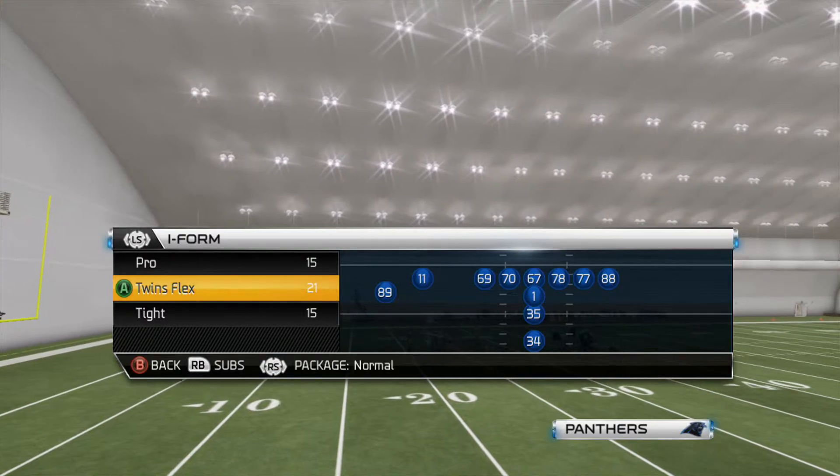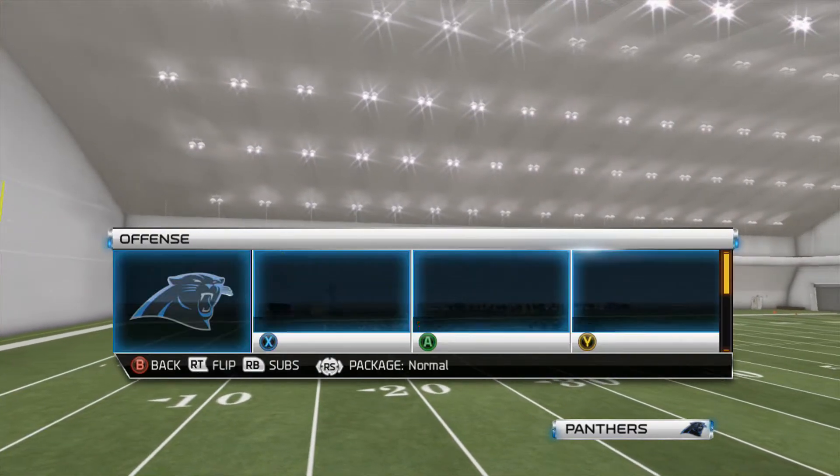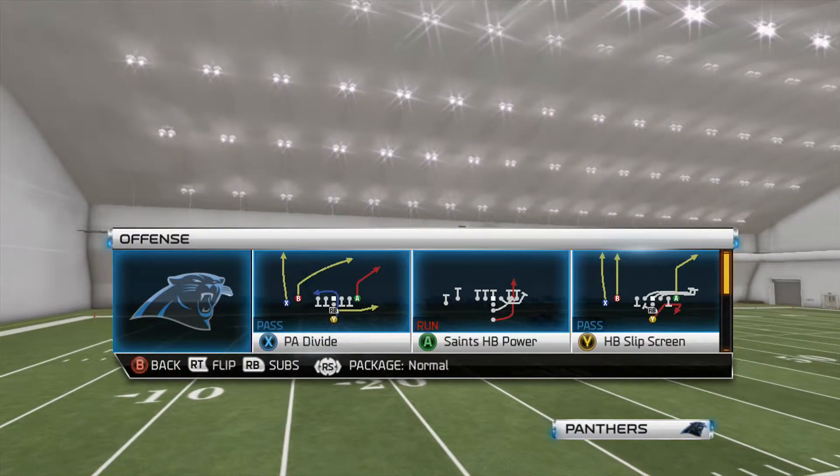It's actually out of the Carolina book — just kidding. Saint HB Power is in the Saints playbook.